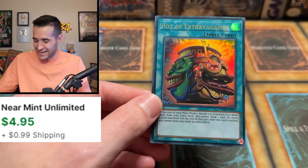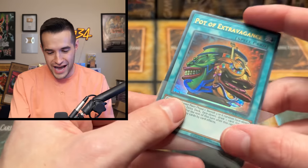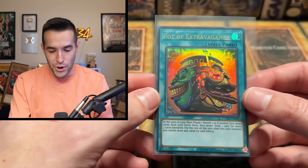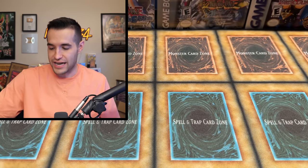A Pot of Extravagance! I forgot this is in here — this is one of the big pulls. Pot of Extravagance, boom baby! It even has a Collector Rare reprint, I'm remembering this now. That is insane. So does Desires — they both have Collector Rares in here. That's a great pull for Nicholas.